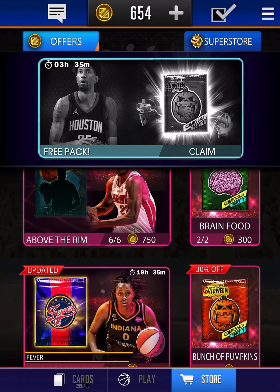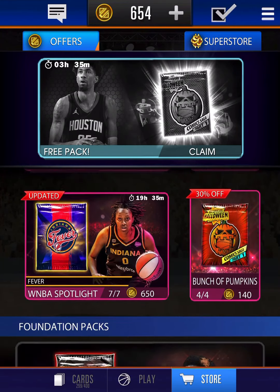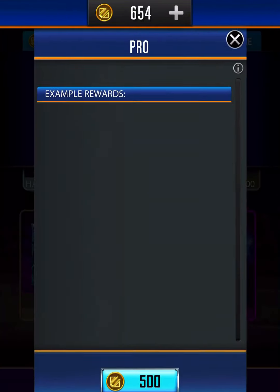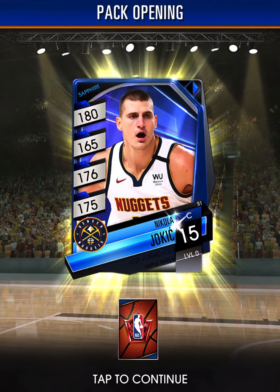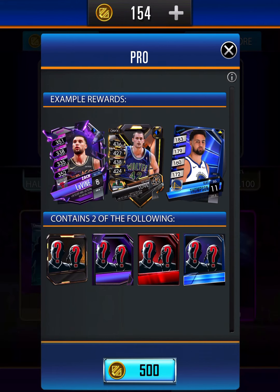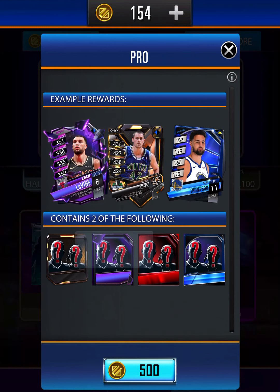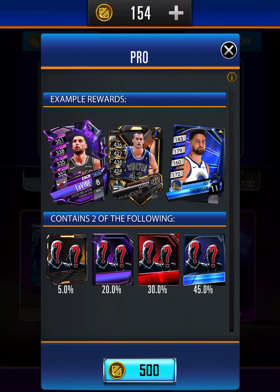Then we'll head into the head-to-head matches. We could buy a different pack, but instead we're going to buy this one because we'll have some leftover coins. We spent 500 and we're going to get a Ruby and a Sapphire. We didn't get an Amethyst or an Onyx, but that's not bad.